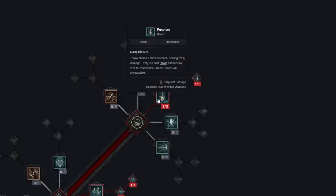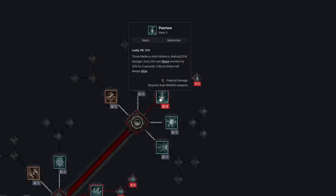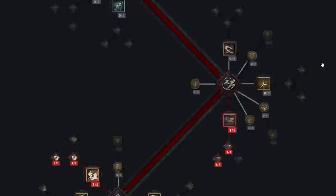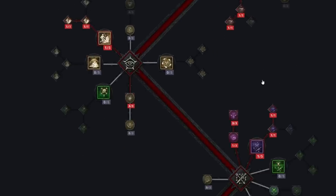You can also take your basic skill Puncture up to rank five if you want. But realistically, we are going to continue to use Reign of Arrows and Rapid Fire so much due to the constant energy restoration that those will be your primary focus.